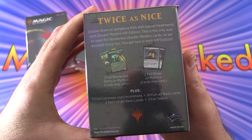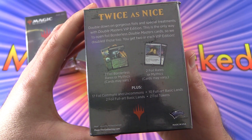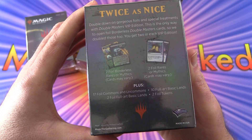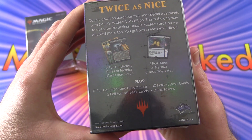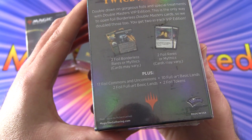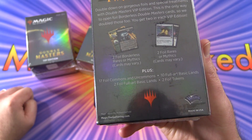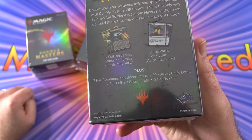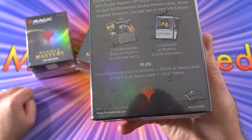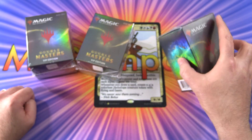Apparently twice as nice — double down on the gorgeous foils and special treatments with the VIP edition. This is the only way to open foil borderless Double Masters cards, so we get two of those in each VIP. Two foil borderless rares or mythics — we've since found out you're only allowed to get one maximum — plus two foil rares or mythics, 17 foil commons and uncommons, 10 full art basic lands, two foil full art basic lands, and two foil tokens.